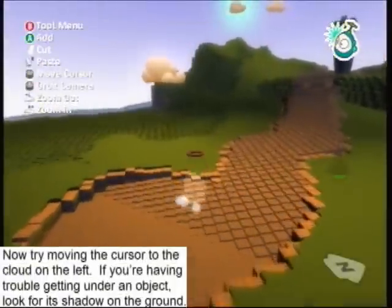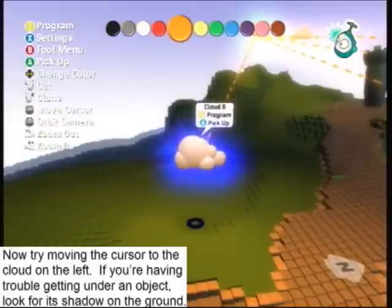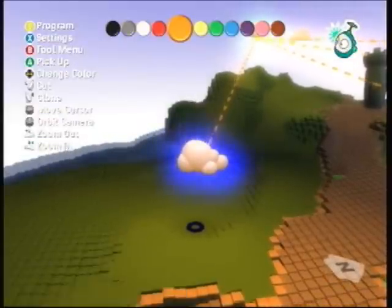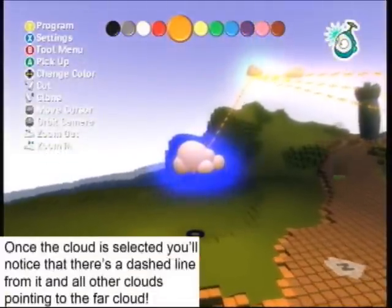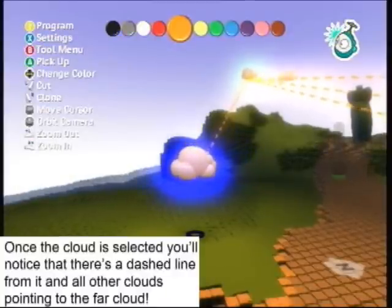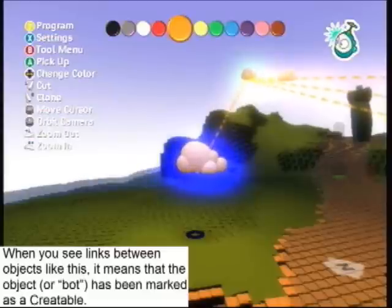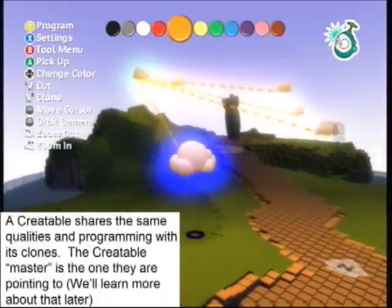Now try moving the cursor to the cloud on the left. If you are having trouble getting under an object, look for its shadow on the ground. Once the cloud is selected, you will notice that there is a dashed line from it and all other clouds pointing to the far cloud. When you see links between objects like this, it means that the object or bot has been marked as a creatable. The creatable shares the same qualities in programming with its clones.